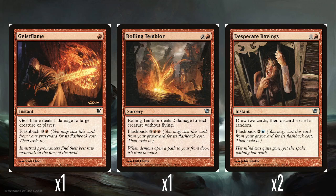A single Geistflame — it's a shame there's only one. One red mana does 1 damage to a creature or player, with flashback for 4, which feels quite expensive. It's okay, just a very tiny little burn spell.